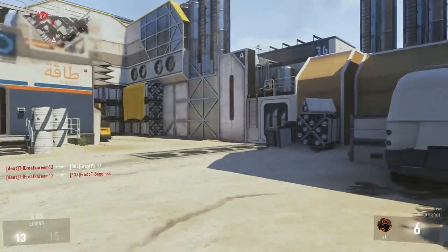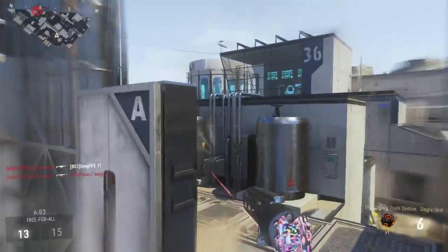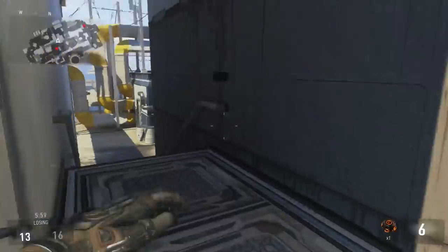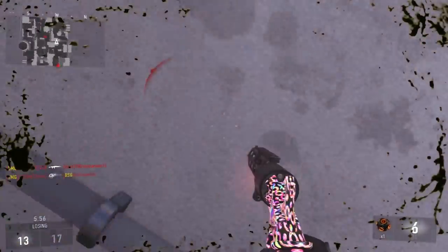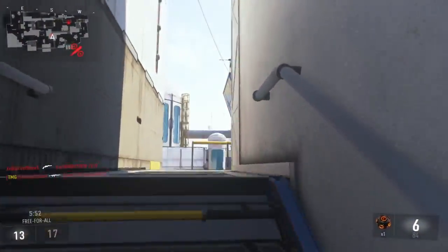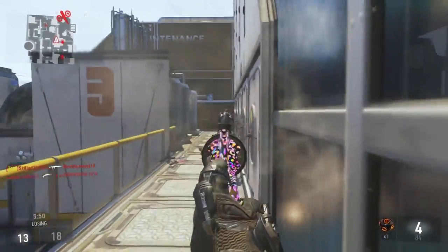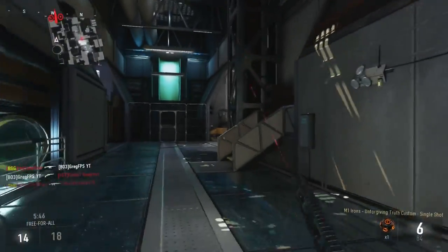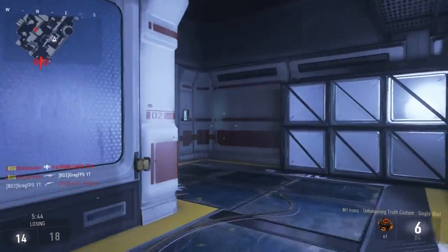Question number two: is this gun good on small, medium, or large maps? It's good on small maps and small areas within any size map, so you want to stay in close quarters areas. Question number three: what is the best and worst feature? The best feature is the accuracy, which has a 1 point increase, plus the 1 point increase in range. With Advanced Rifling, another 2 points add to that, giving an overall 3 point advantage in range.